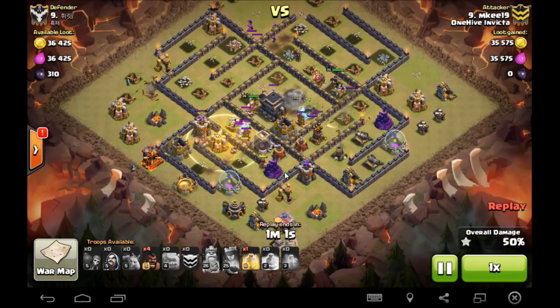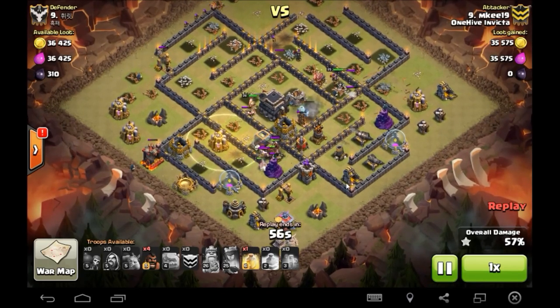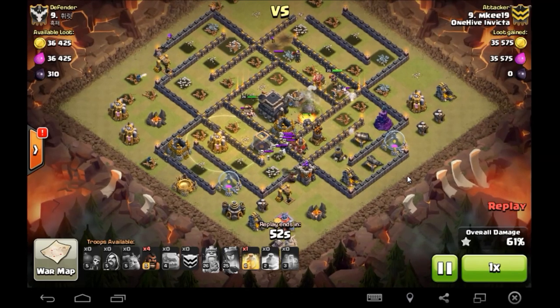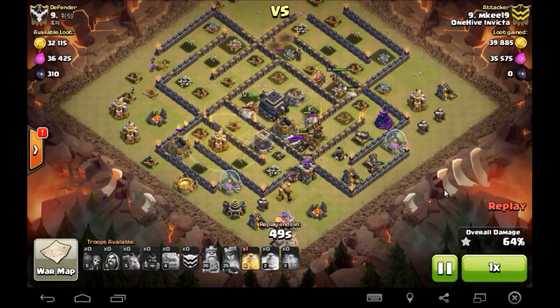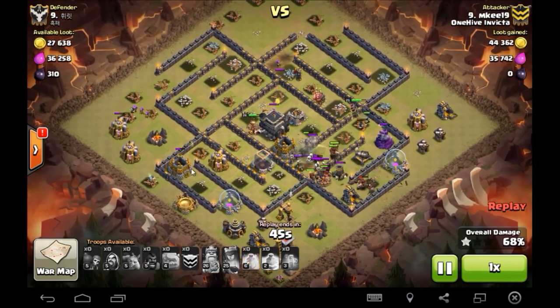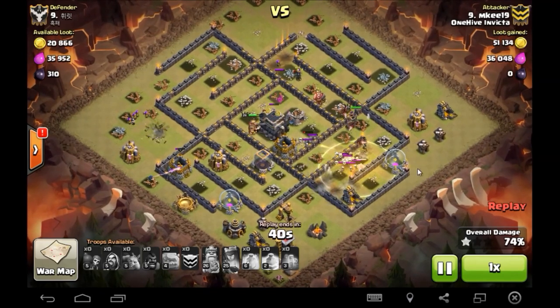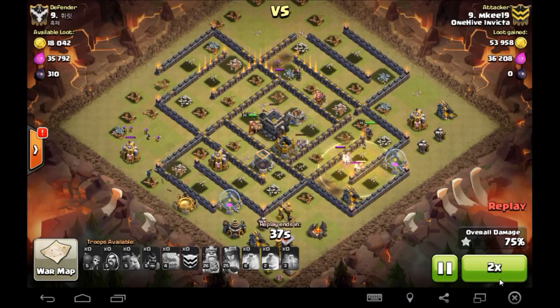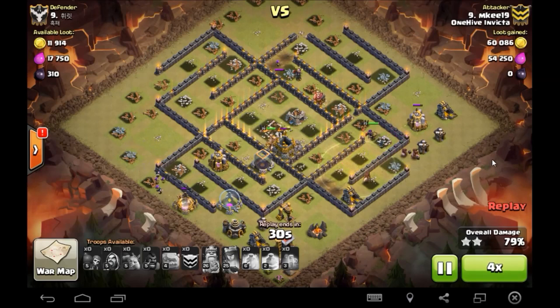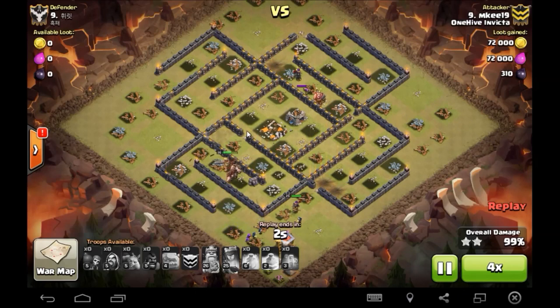He still has two more heals in the bag - not any threat whatsoever really. MK is just working around the base with his hogs. There goes a second heal keeping everything up over that Tesla, working through this compartment. He's got one last position at four o'clock to take care of but he's got a heal to go down for that. Hogs are working in, sweeper goes down, last few hogs on that cannon to reinforce. It is cleanup.